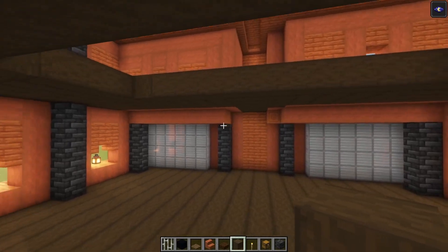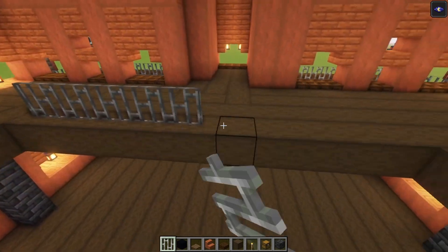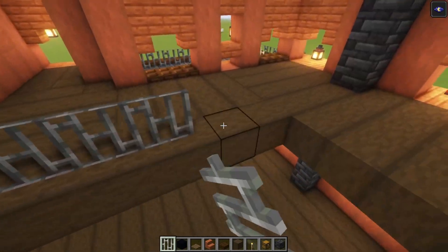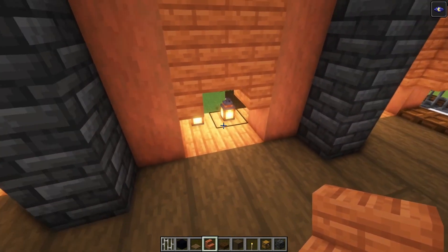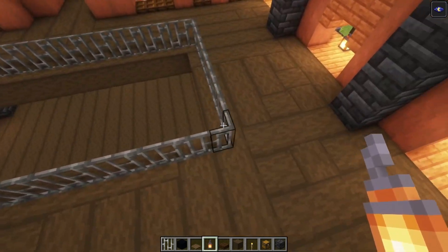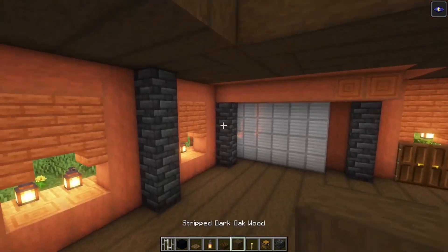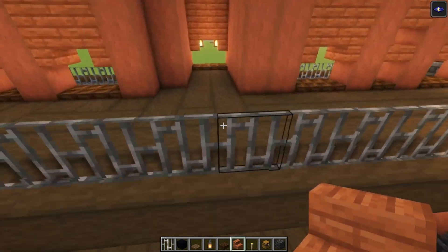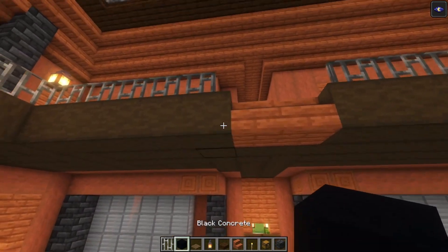Now we need a staircase going up, but before that let's add some iron bars surrounding this area. Then at the corners we are going to add some lanterns. Now let's build in a staircase — I'm going to use acacia wood with some black concrete. Get to the center at these two blocks, get rid of this, add some stairs, and then we are going to go down.